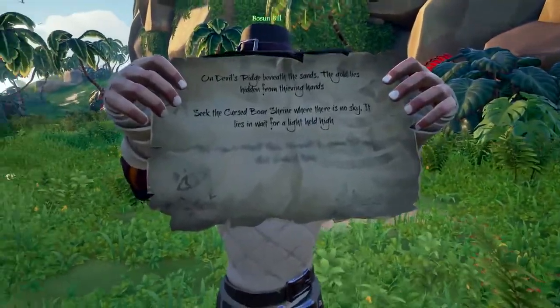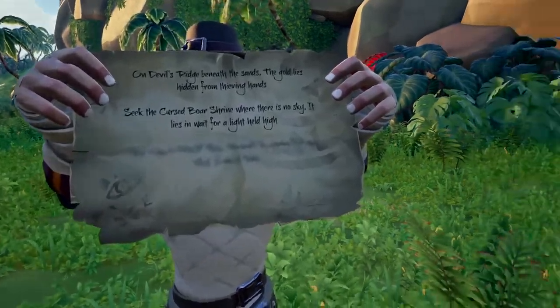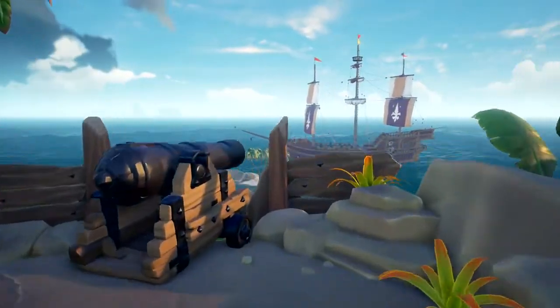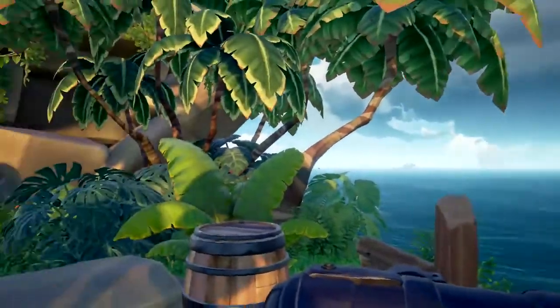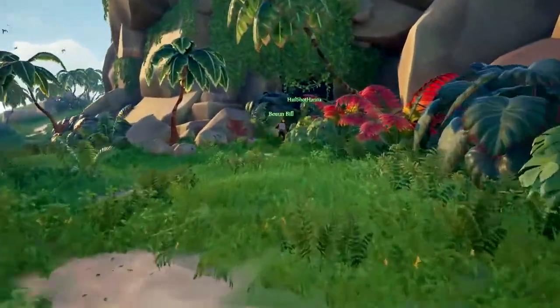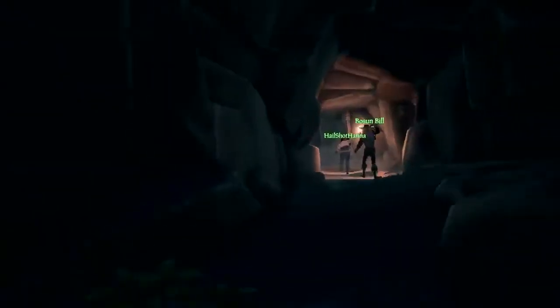Seek the cursed boar shrine where there is no sky — it lies in wait for a light held high. Well, that's got to be around here somewhere. But if you've got a bad feeling, you can always leave someone on board to brace the ship for a speedy getaway. Decisions, decisions. Looks like they've sniffed out that place where there is no sky. Time to pool your resources as you plunge into the unknown.